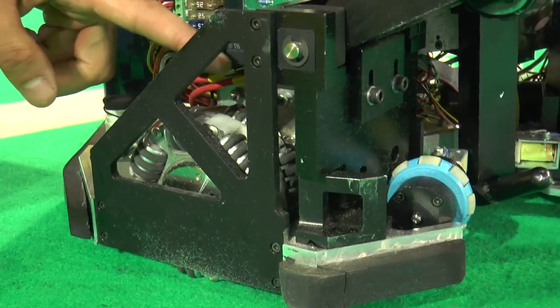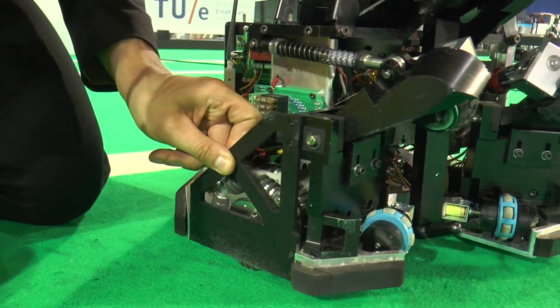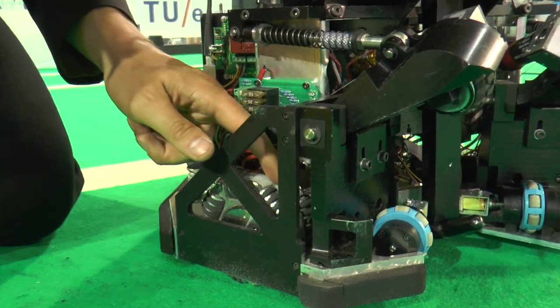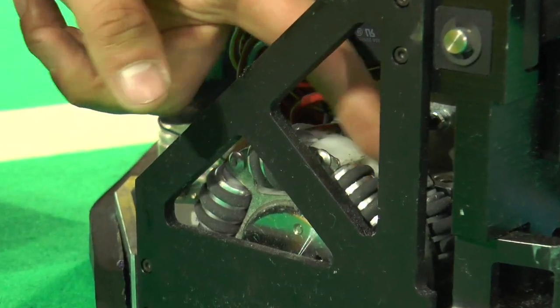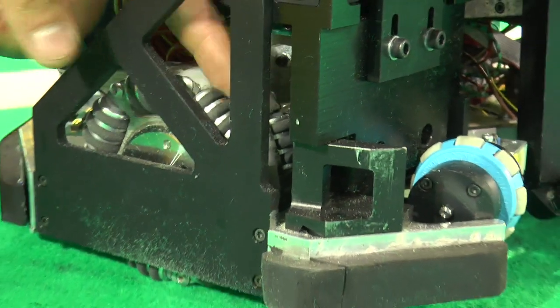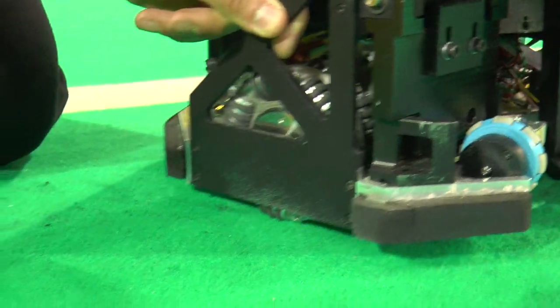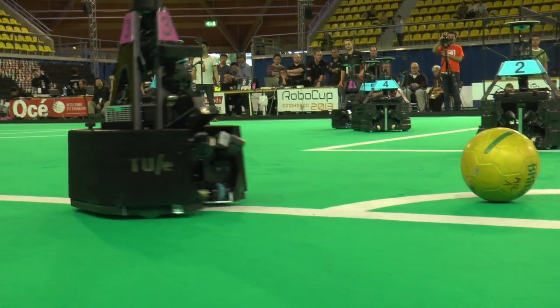Right here are the Omni wheels. They consist of one big wheel that can drive forward and backward, and the wheel itself consists of very small wheels that can drive at a right angle to the normal driving direction. When the big wheel turns it drives one way; when the small wheels turn it drives the other. Both can turn simultaneously, so the robot can drive at any possible angle.